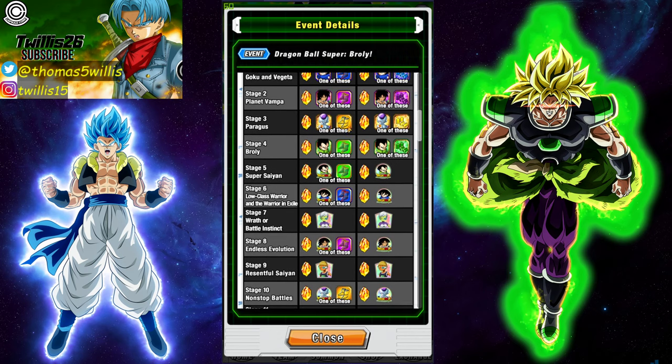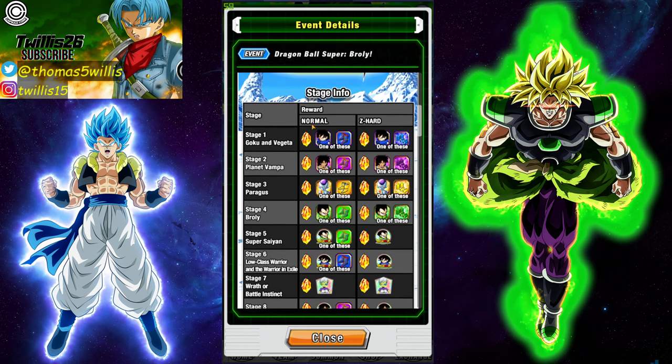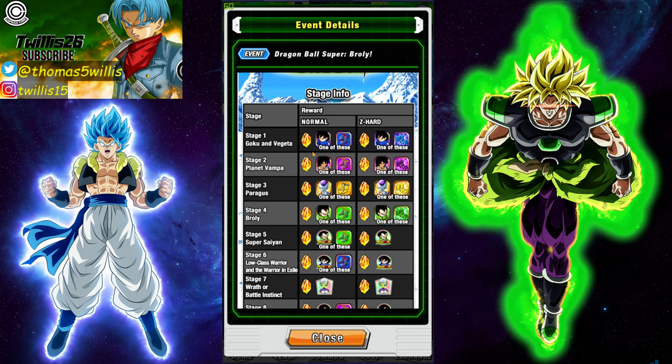Definitely get all of these units — no question. If you're able to SA10 them, open all paths, and awaken them, do it. If you just want to get the cards and awaken them, by all means — it's your account. I personally think that if you're going to get a free-to-play card that can drop, especially if you have a drop boost, I would always SA10 them before awakening. You don't have to open all the paths if you really don't want to, but it's going to make the card a lot better if you do.